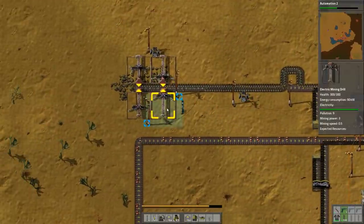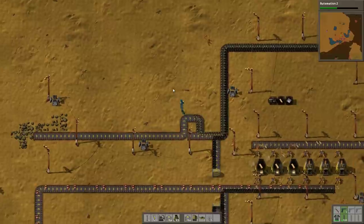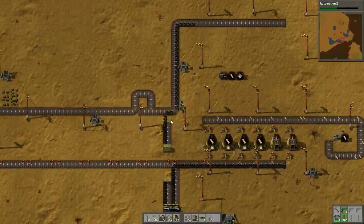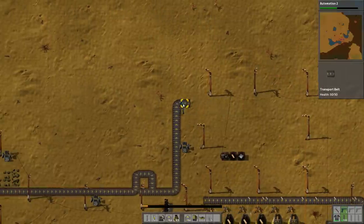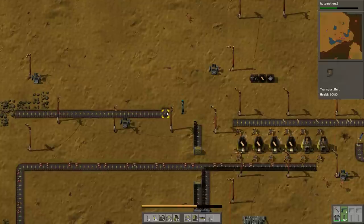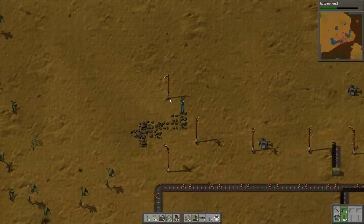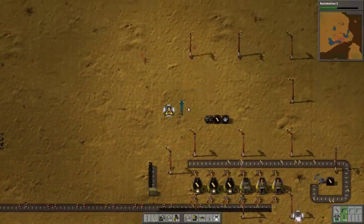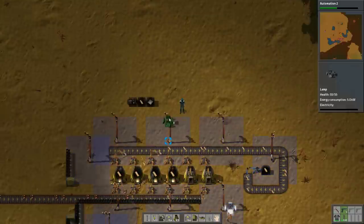Spending energy and causing pollution to mine stone like this? Bad idea, Arumba. Shouldn't be doing that. What we need is more focus on technology, more focus on steel and other things. I'm just not even going to make any walls for a while. We have tons — we have way more than we need. We could even double up the walls.